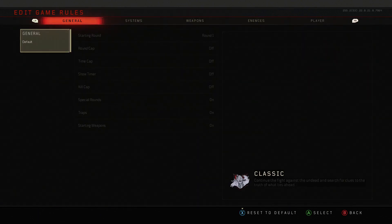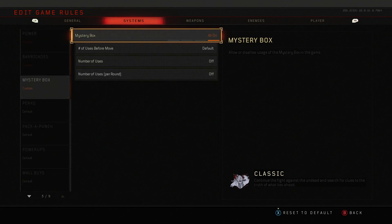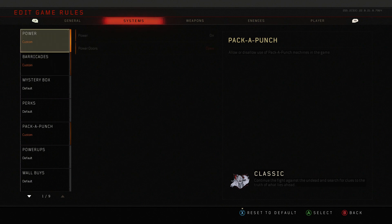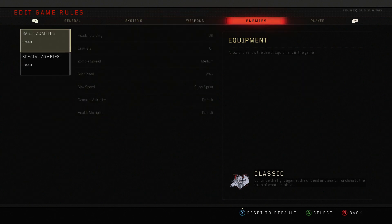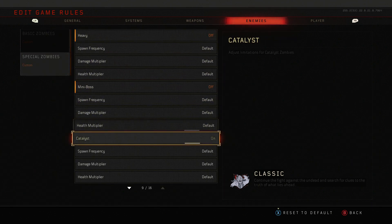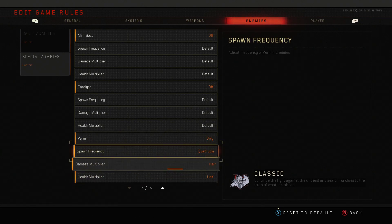I'm now going to show you on screen the exact settings you want to set, but I'll talk about the crucial ones. The best thing to do is just watch what I do in the background and follow every single step. The crucial thing is you want to turn all the different special zombie types off and set it to vermin only, which is basically dogs. Then set the spawn rate to quadruple, the health to half, and the damage to half — this is pretty much the key thing to the glitch. The rest of the settings help you get set up in a corner to AFK and prestige incredibly quickly. Copy the exact settings, have your mate join back, and you're ready to start.